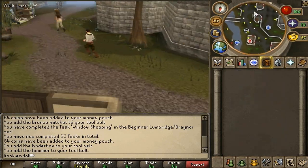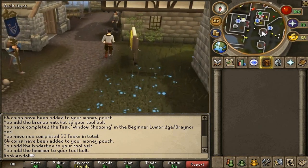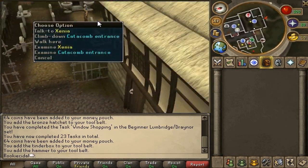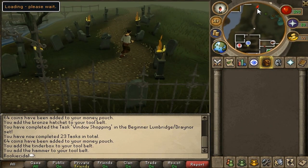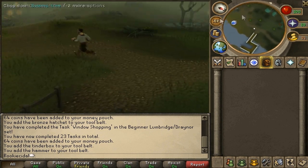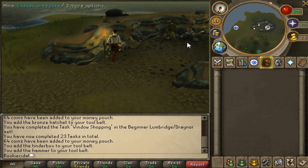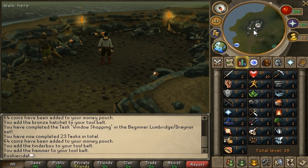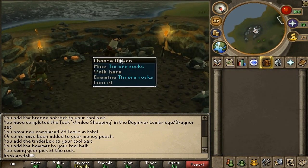Now to start off in mining — they added a mine in Lumberge Swamp, so you don't have to go to Varrock anymore. Go south past the Lumberge Castle, past Xenia, through the gate, into the swamp heading south. You'll pass a dock and the swamp, and you'll see a fishing spot. Further along you'll see a mining symbol — that's the mining place. We're going to mine some tin ore rocks.